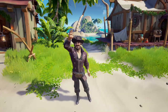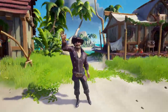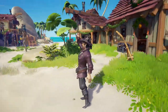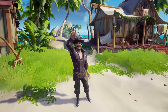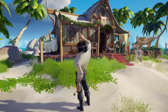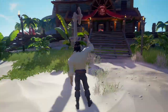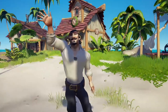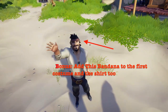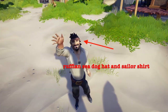So this is Will Turner at the end of the Curse of the Black Pearl when he saves Jack Sparrow. And this is the outfit he wears throughout the Black Pearl. I'm not going to show you how to make it because it's really the same thing — except he has a different shirt and a different hat, and everything else is the same. It's pretty easy.